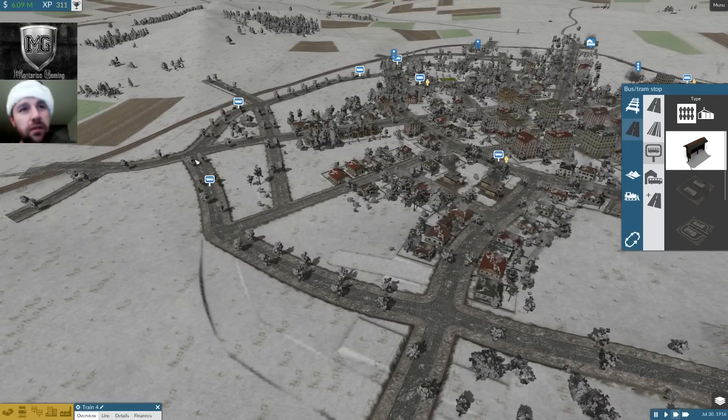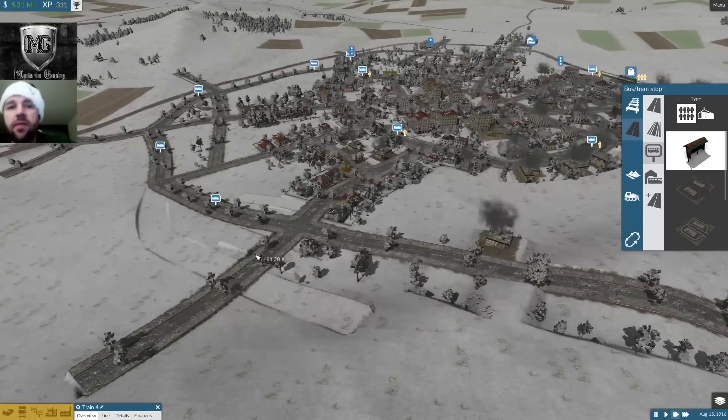I think once the vehicles get a little bit more condensed here, it might be good to have the bus stops in the middle — so the buses are stopping here and not right at the intersection, because I think the intersections are just going to get so clogged up.